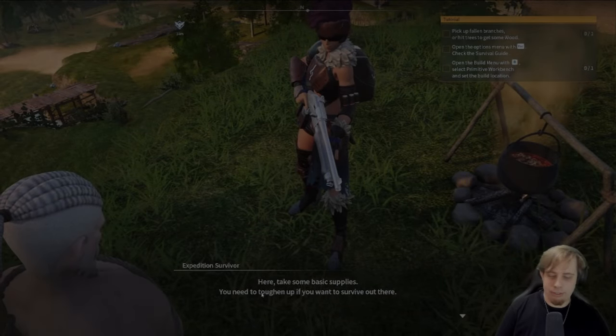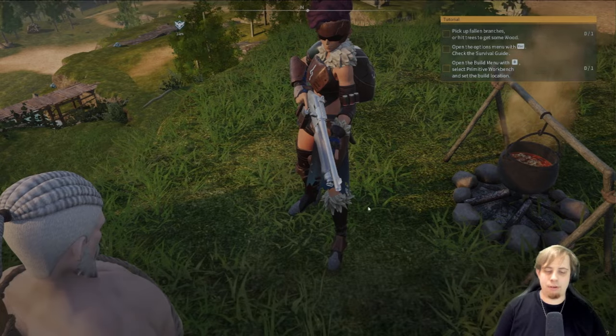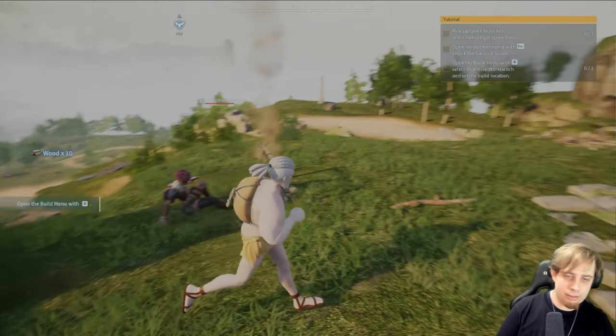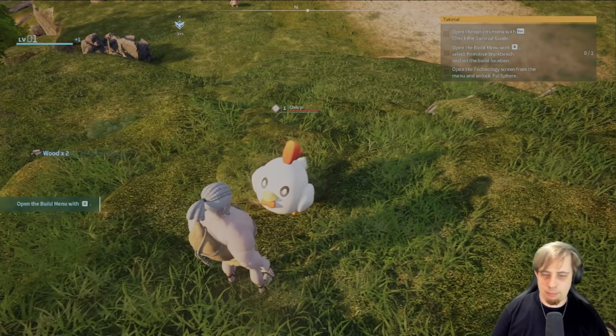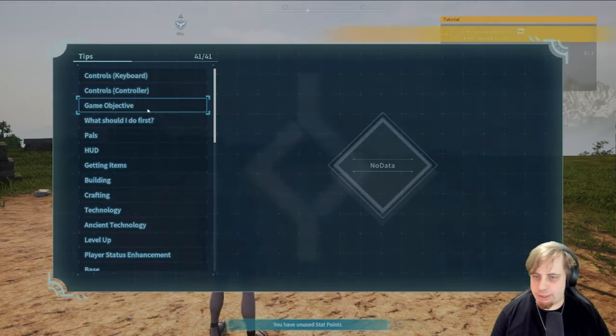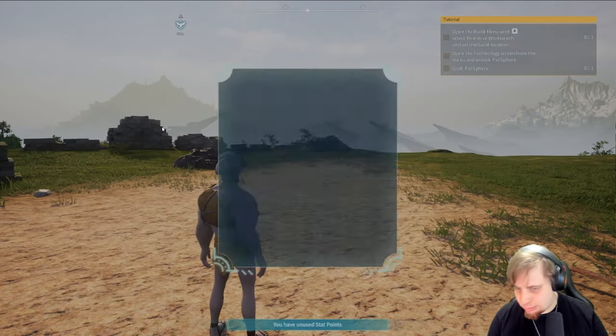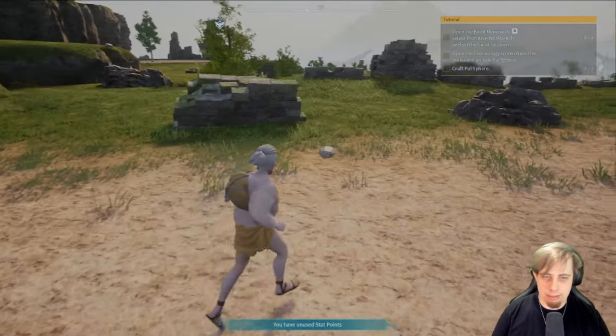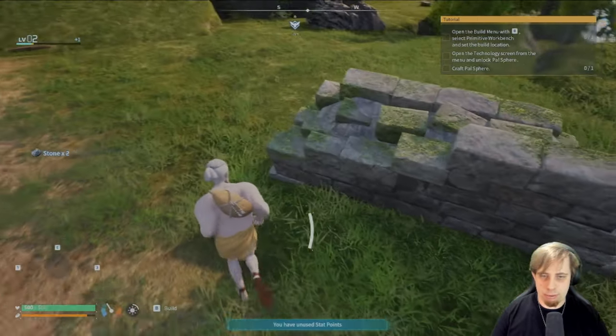Take some basic supplies — you need to toughen up if you want to survive out there. Thanks, man. Got 10 wood. Wow, you're so helpful. Open the options menu with Escape, check the survival guide — sweet, 41 out of 41 tips. Open the build menu with B. Primitive workbench, okay. Let's find a place to build first.